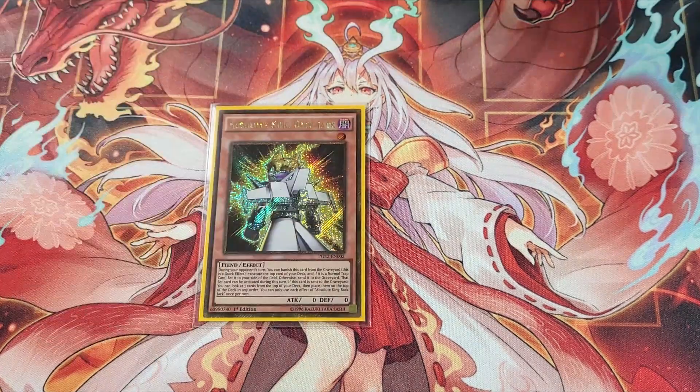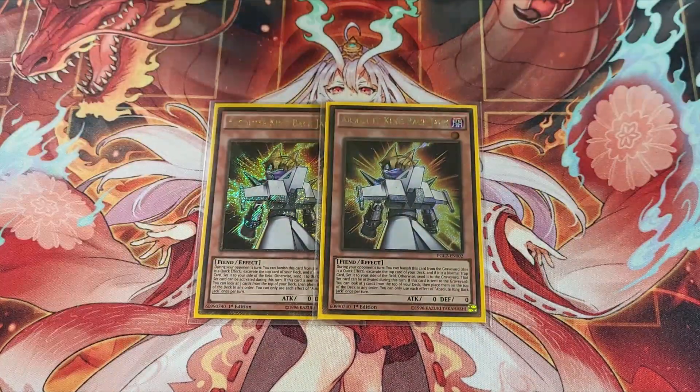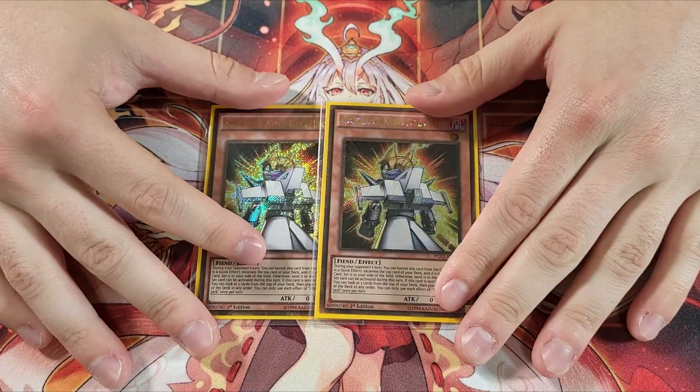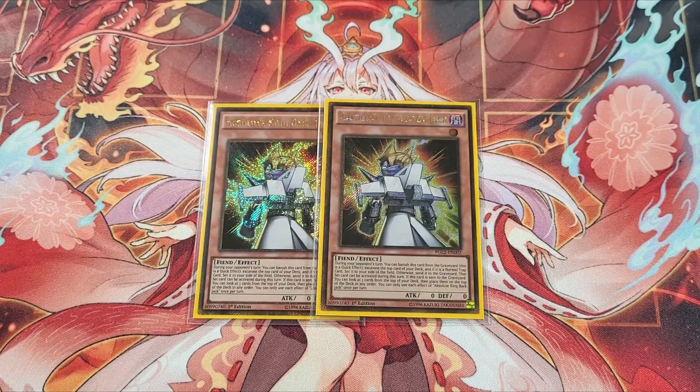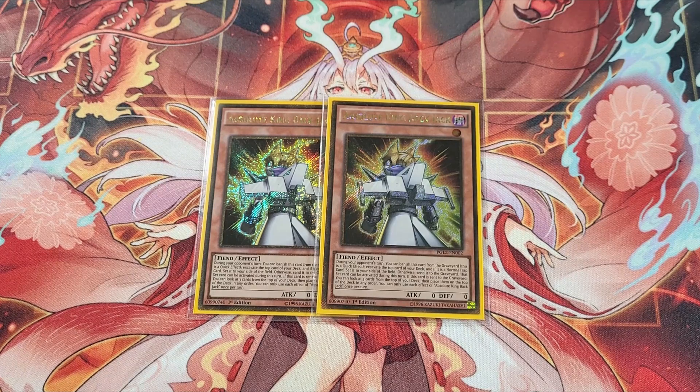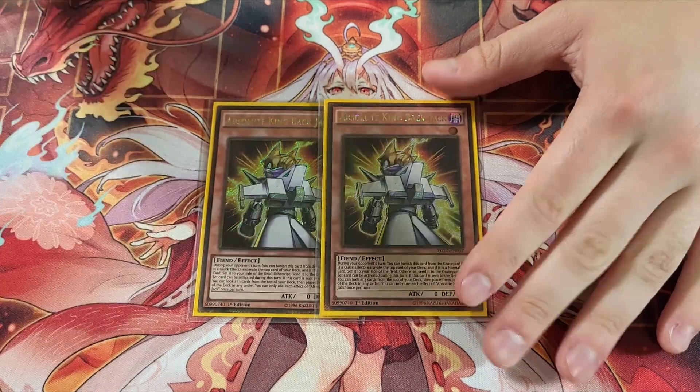The last monster in the deck is two Backjack, and Backjack was honestly one of the GOATs yesterday — this card was performing so well. I usually run one, but I upped it to two because he's such a clutch mill: he lets you get another interrupt but also another trap card for your Paleo. It can also set up free fusion summons on your opponent's turn by milling Tier Element monsters, and set up your further top decks. I was essentially at 37 cards and had to fit three extra to get to 40, but Backjack was definitely one of the best and overperformed yesterday.